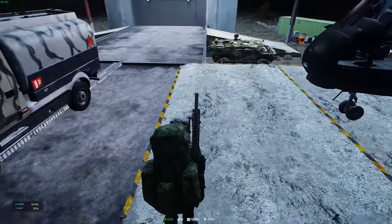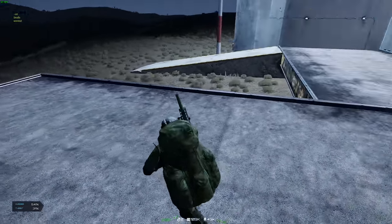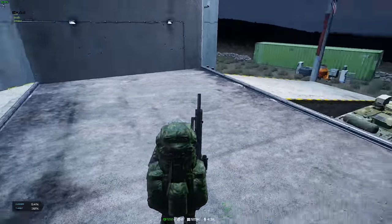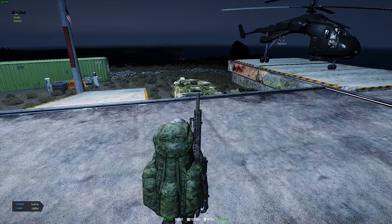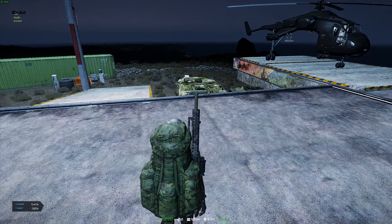On top of these fuel station sheds we've got the ability to repair our vehicle for pop tabs instead of having to have duct tape, and it is quite reasonable. I've got ramps on either side to make getting on and getting off real easy. And just in case I need to bring a vehicle into or onto the platform for easy takeoff or dropping things off, I can.